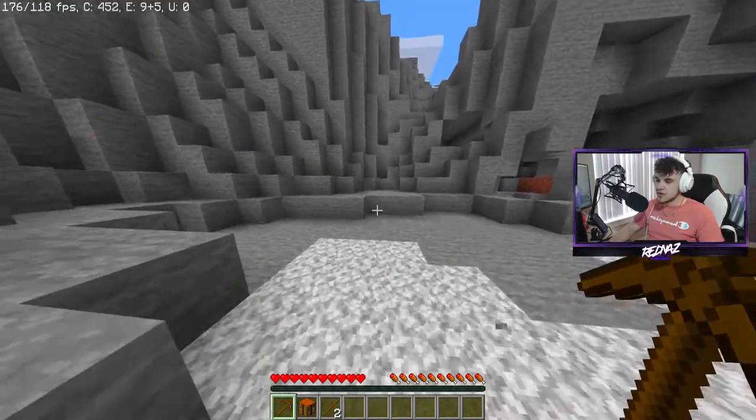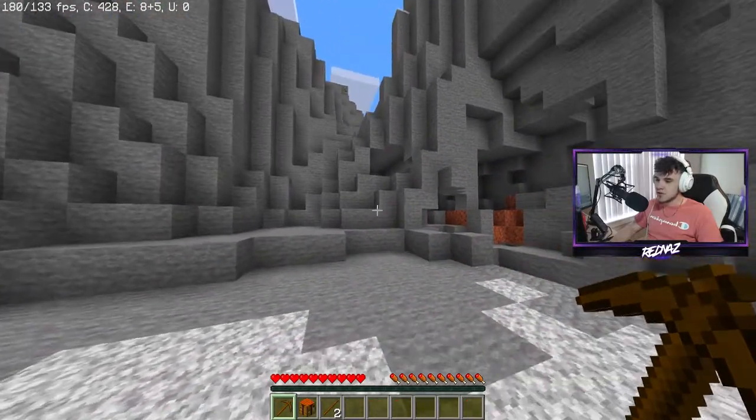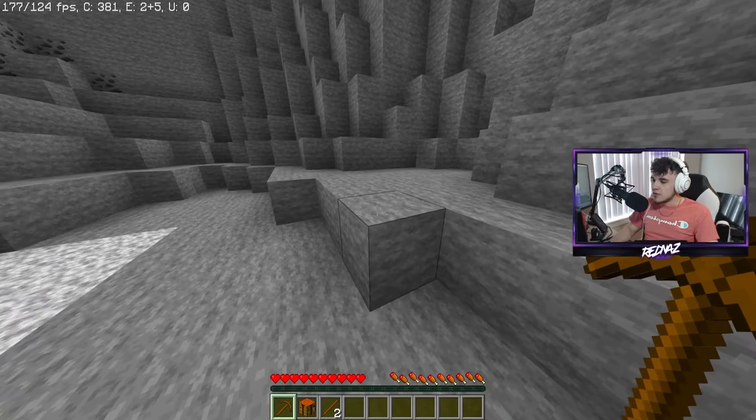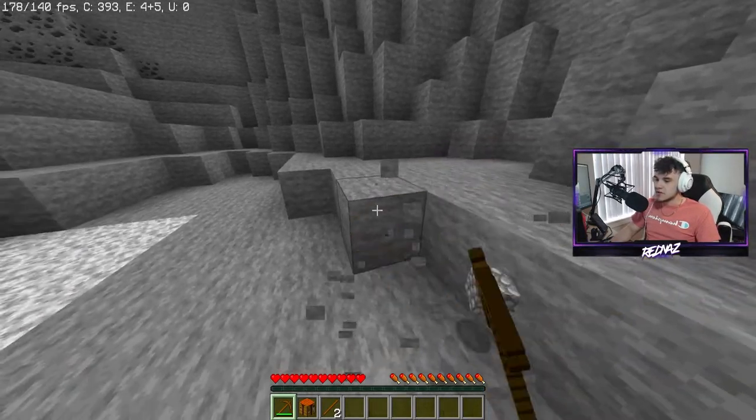What you're going to want to do is take your wooden pickaxe and find some exposed stone like this. If you can't find any exposed stone, you can just dig under the grass — it's not really a big deal. Then all you're going to want to do is just break up three pieces of cobblestone.